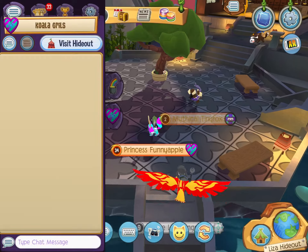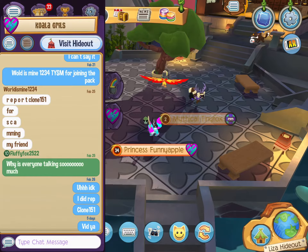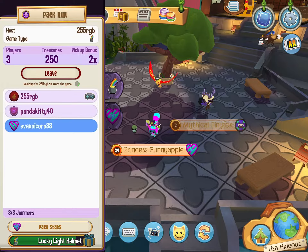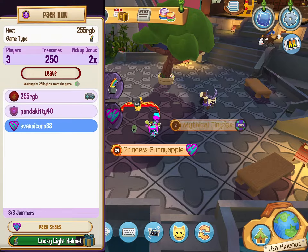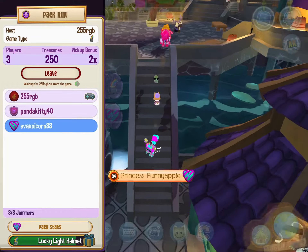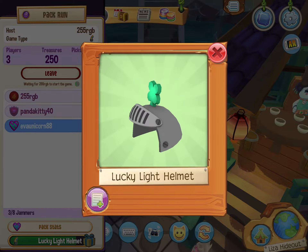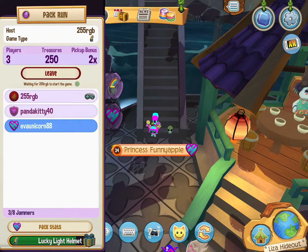The first way is you can do pack runs. Whatever pack you're in, do that. And once you start it, you'll be able to go in. You can get a free item just by doing a pack run.